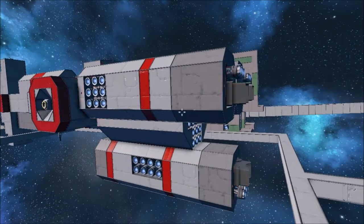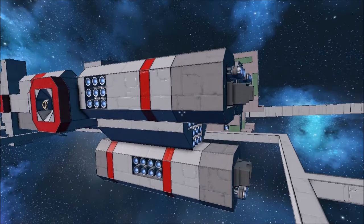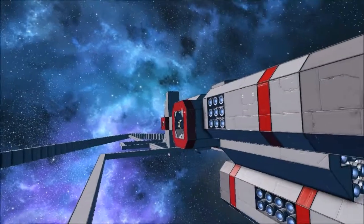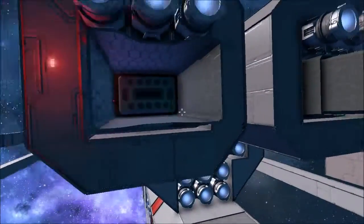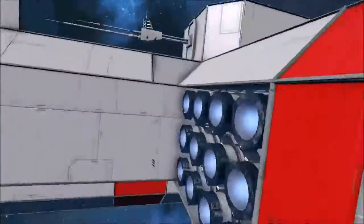This is my nod to the lore — basically it has the ability to boost engine power to allow it to push things. It rams into something, not going fast, and then it pushes it by activating these thrusters. But you don't have to do that.